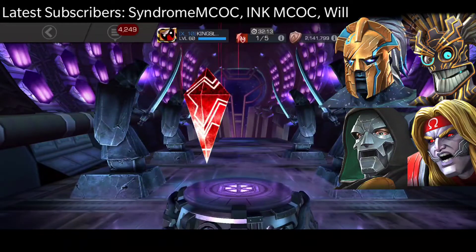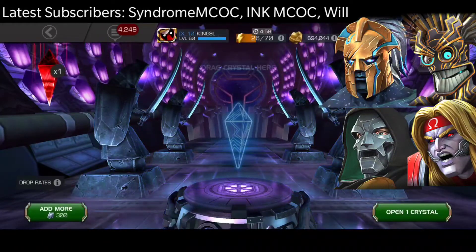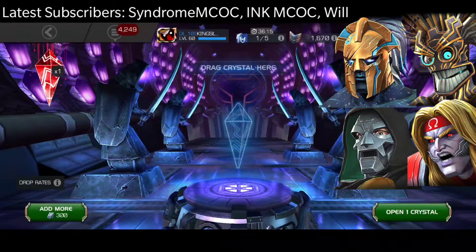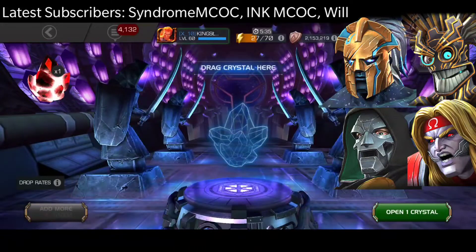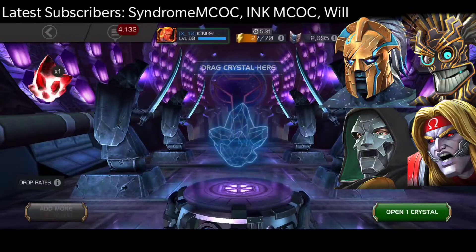Now this is a featured 5 star crystal for Aegon, who is the character I really really need. I do have an awakening gem for him as I mentioned before. We are going to pop him now and we are going to get 3 star Thor again — not worth the 300 units. Okay, let's just move on to the 5 stars now.